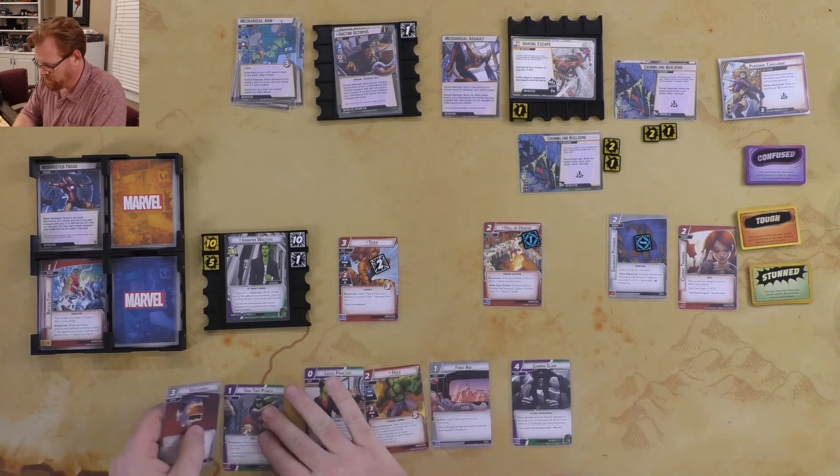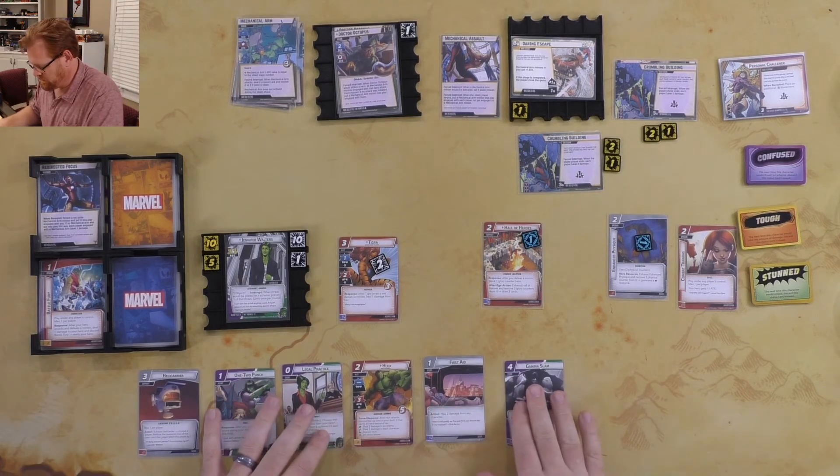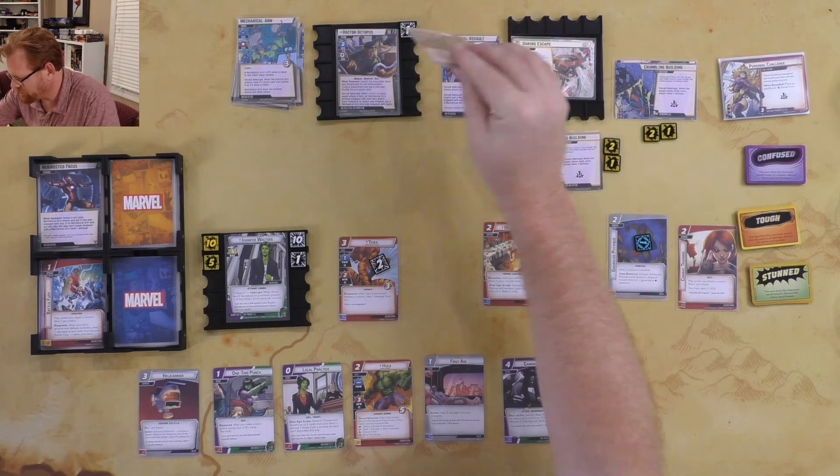We're going to flip back to Jennifer Walters and untap. Taking two damage, going up to eleven on the damage counter. Drawing six cards: one, two, three, four, five, six. We got a Hulk Out, Gamma Slam, One-Two Punch, and a Helicarrier. Doc Ock stage two has 14 hit points.